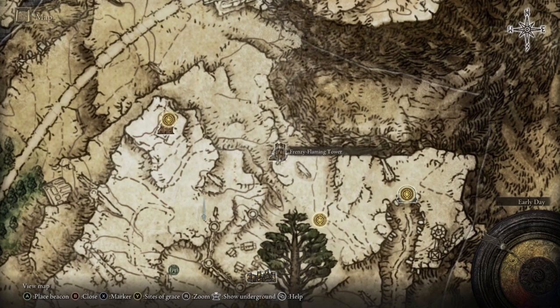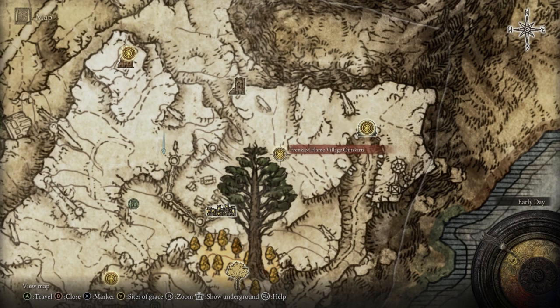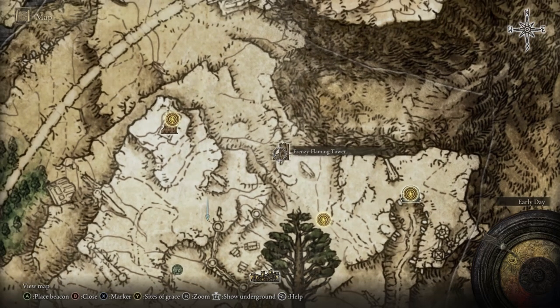To get the Howl of Shibiri, come to the Frenzied Flame Tower — take the Frenzied Flame Village Outskirts Site of Grace and make your way to the top of the tower. It's on the second level, and you'll be able to loot it from a chest.